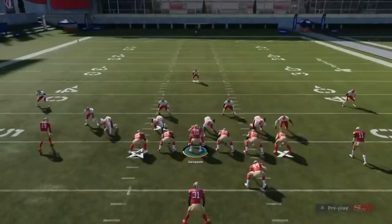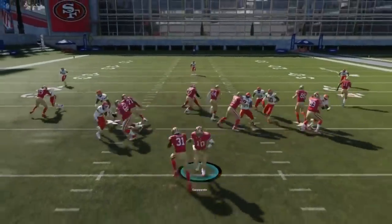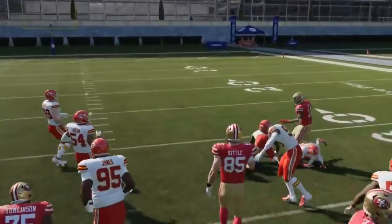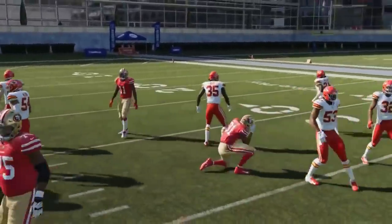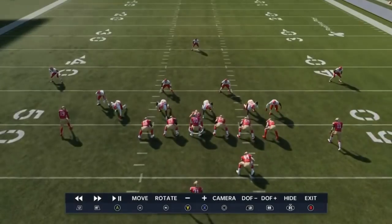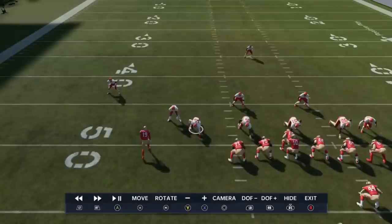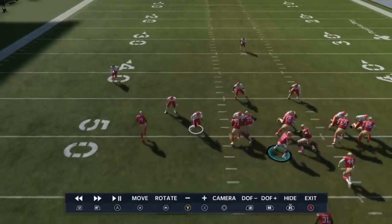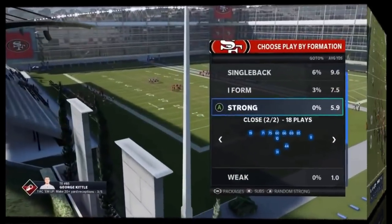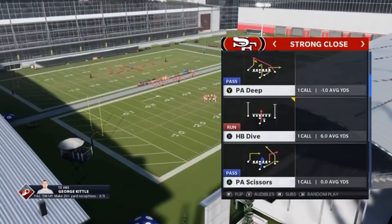When running the counter play you have to read the defensive end — if he stops, you go inside of him. On the zone week play you don't have to read it, but on the counter you do. The zone week is more like a counter but without the delayed reaction or the read. I'll show one pass play for this video and that's going to be a man-beating play — the wide receiver out. The speed out route is one of the harder routes to stop against man coverage: man zero, man cover one, or man cover two.